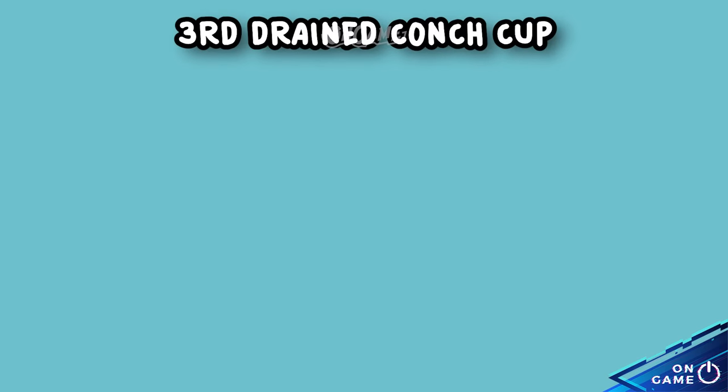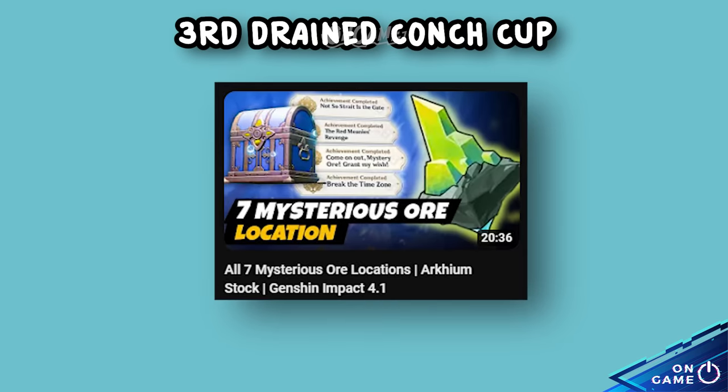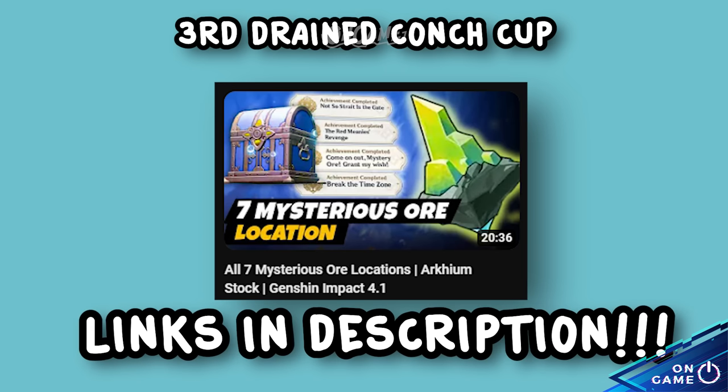For the third Drained Conch Cup, it is available by collecting 7 Mysterious Ores in version 4.1 and collecting the chest in the last door. Check the links in the description for where to collect the ore and what to do with it.